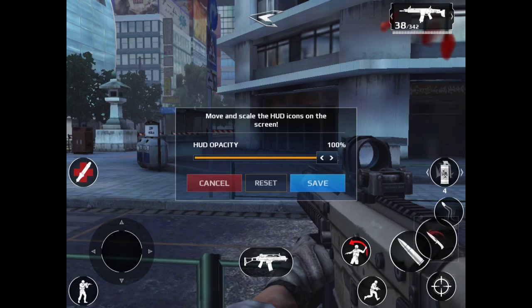Then go to Customize HUD. Right here you can see your knife will appear somewhere up here. What you want to do is put your knife right next to where you shoot, so when you're shooting and you're getting close to someone you'll just knife them as quick as possible, because you're already shooting at them and that gives you a really big head start on the knife.